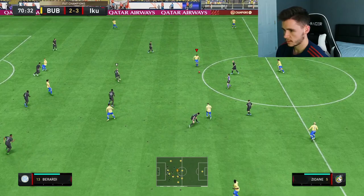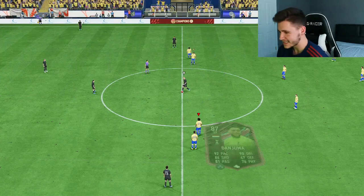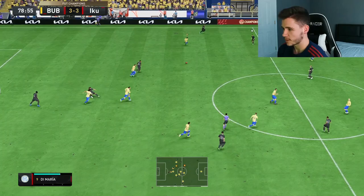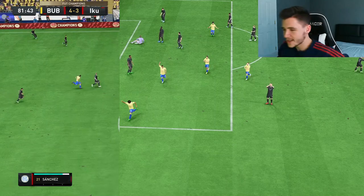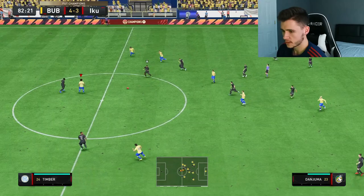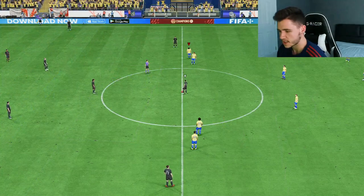Coutinho, Zizou, Elliot, Richarlison — Danjuma with the four-star skill moves turn. He is clinical, man! That's a great finish right there. Salah with a good interception, Danjuma's in space. Danjuma sends him — Van Dijk big tackle — Trent, Richo, Zizou, Danjuma — lovely over-the-top through ball. Great team play. Danjuma gets himself an assist to Salah — no one was catching him, good finish.